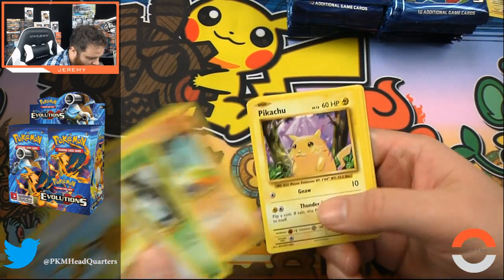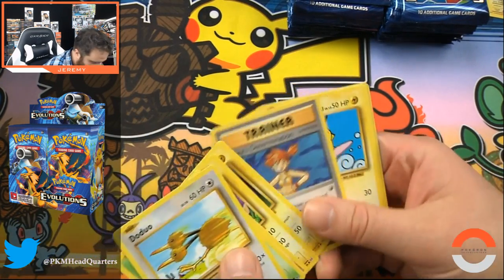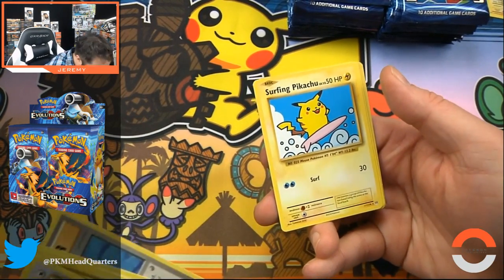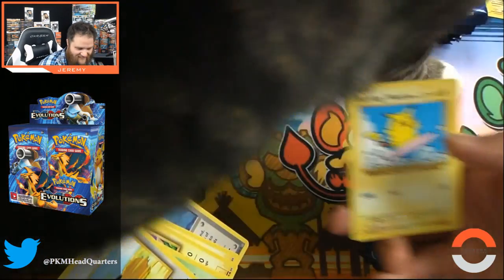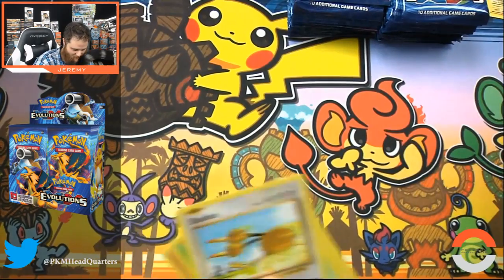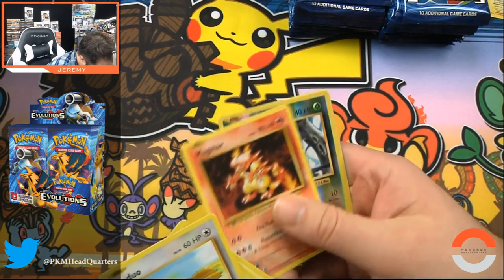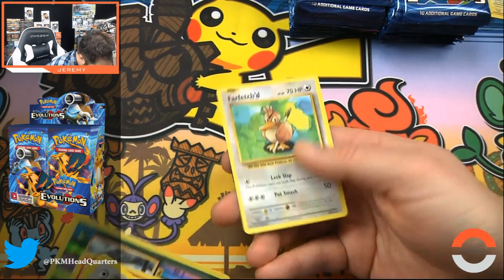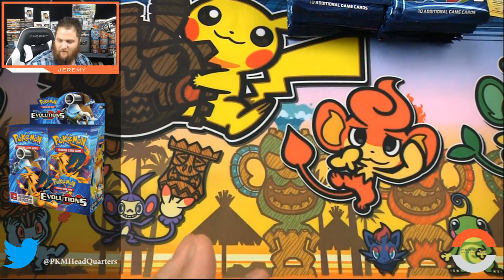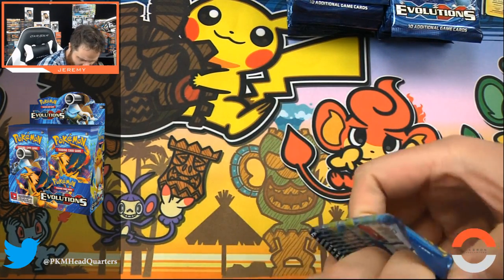Trying to keep the pace up so you all don't get bored, but I don't want to miss anything. There's the Surfing Pikachu secret rare! And Colt's up here to see the secret rare. Then we got a Magmar, a foil Weedle, and a Far Fetched. Unbelievable — two secret rares, maybe three already.